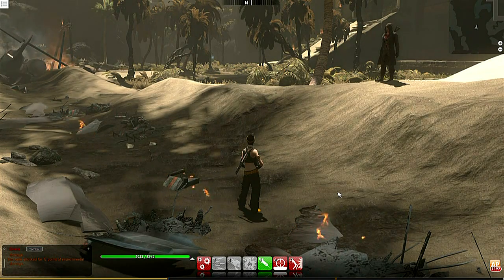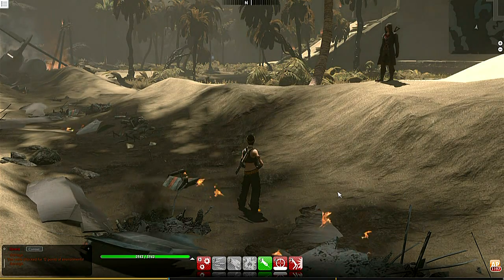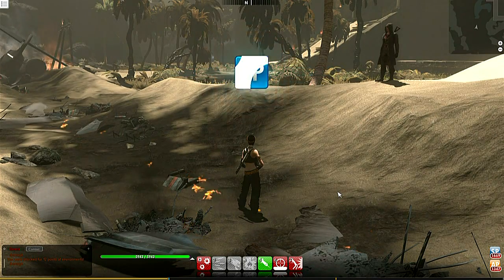The line here at the bottom is the experience bar, and as you can see it's divided up in three segments. When the player fills up one third of it he'll be given an ability point. And when it fills up the whole bar he will be getting a skill point.